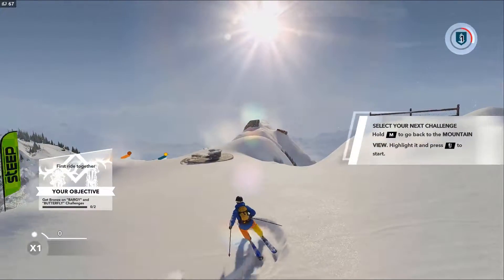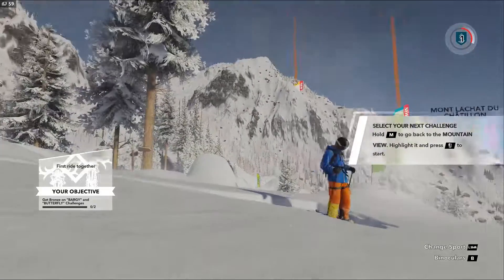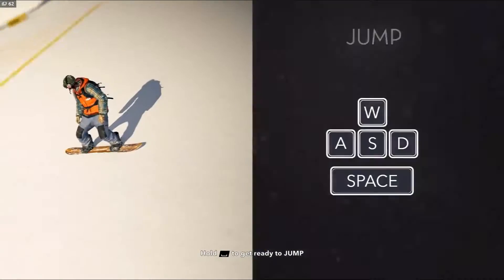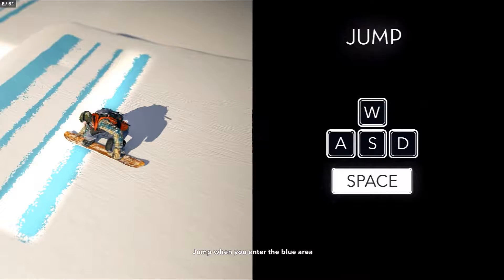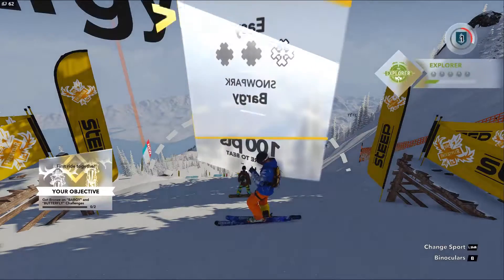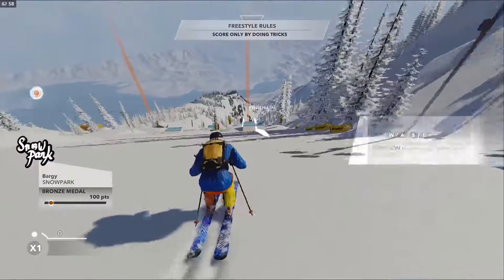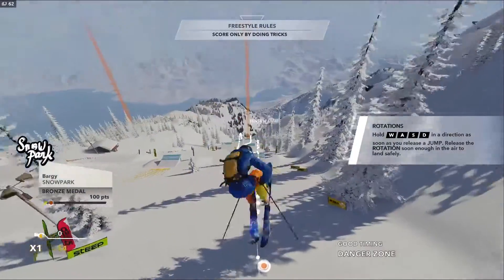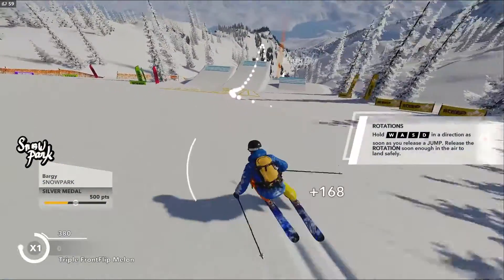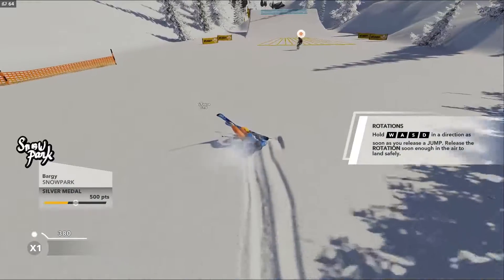Wait, what did we have to do? Tricks — get bronze on Baggy and Butterfly challenges. What, oh those ones — I guess we're going here. Let's go! Oh jump — you're gonna beat me to it. I've seen these already, come on. You can't escape them — no I know. Oh you can escape? Oh yeah, escape. I don't know why we didn't do that. Oh that was very dodgy. I keep forgetting to release space.